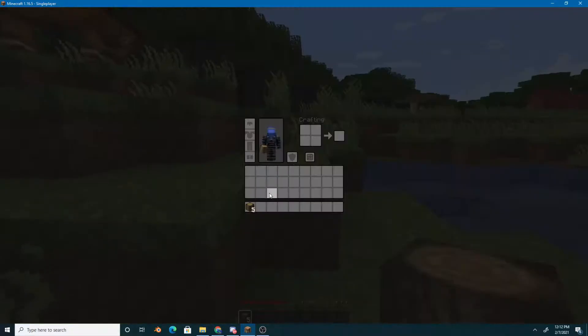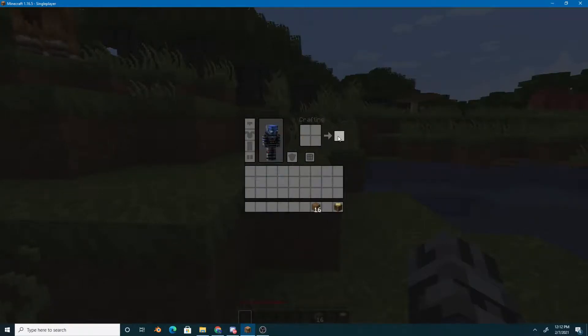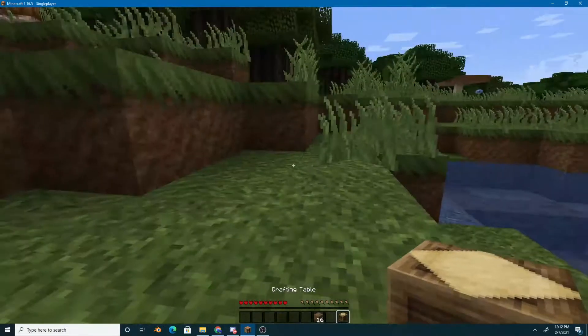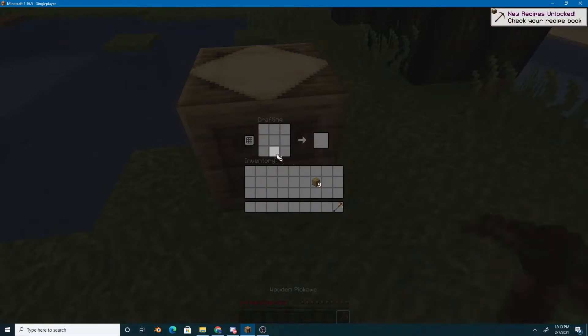Once you get a few logs, craft some oak planks. Then after you craft some oak planks, craft a crafting table — four oak planks makes a crafting table. Then you'll need to make some sticks for tools, make a wooden pickaxe, and also make a wooden sword to fight animals.